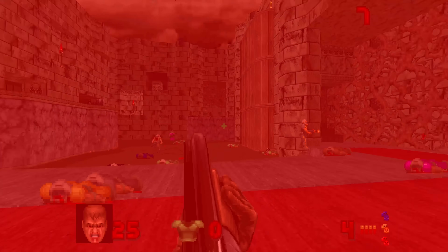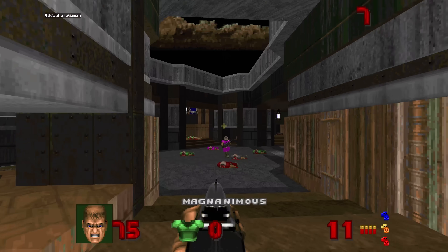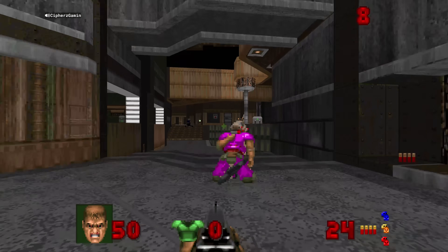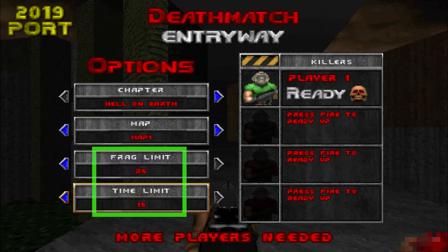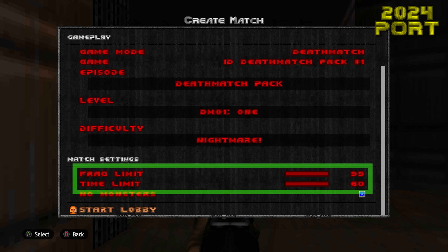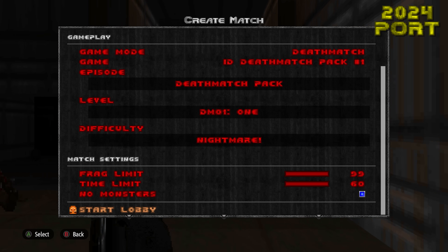Deathmatch includes a tailored map pack specifically for the mode featuring 25 community-made maps. The deathmatch custom settings for both frag limit and time limit have been increased substantially. Before, the max frag limit was 25 and the time limit was 15 minutes. Now you can set those up to 99 frags and 1 hour max.